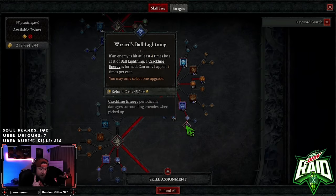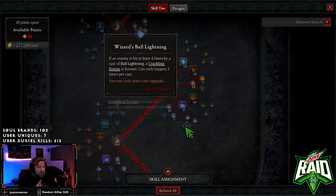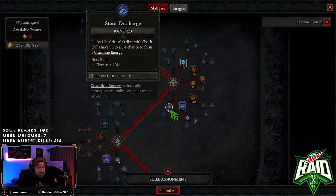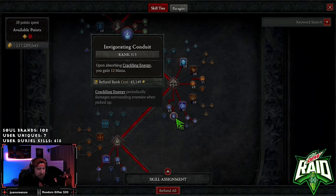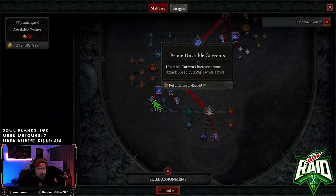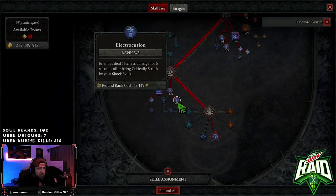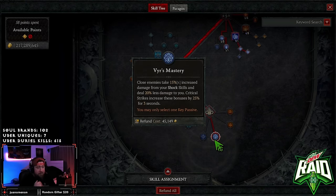For Ball Lightning we're going into Mage's Ball Lightning, which is really good — getting 50 stacks is basically non-stop in the Abattoir of Zir, so this will actually help stun enemies. However, if you're having issues with Crackling Energy and keeping your mana up, then definitely keep Wizards — it's fine. One point in Static Discharge for crit, Invigorating Conduit for Crackling Energy to give us more mana, Unstable Currents into Prime for more attack speed, Coursing Currents for crit chance, Electrocution for less damage reduction, and Veer's Mastery for even more damage and damage reduction.